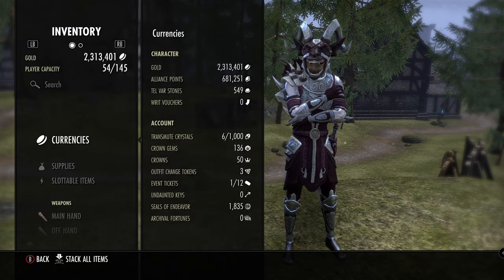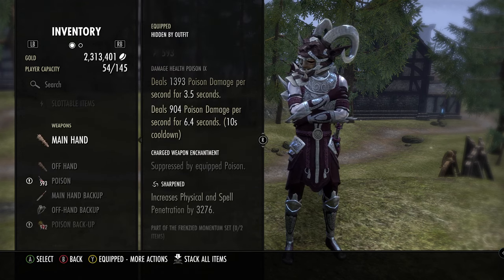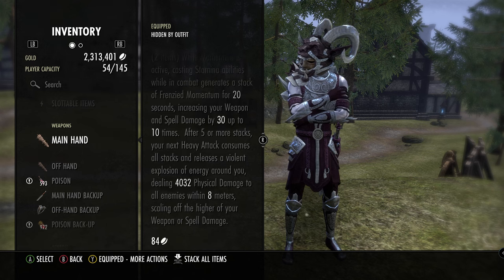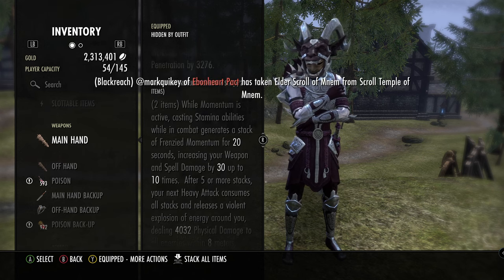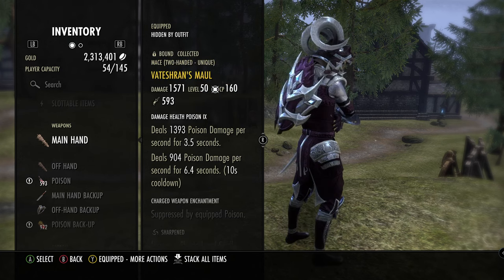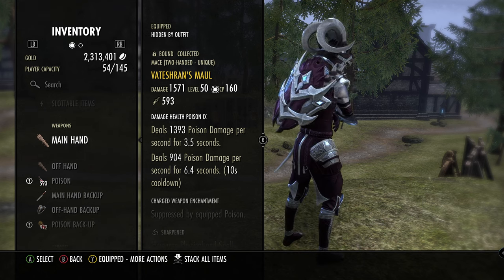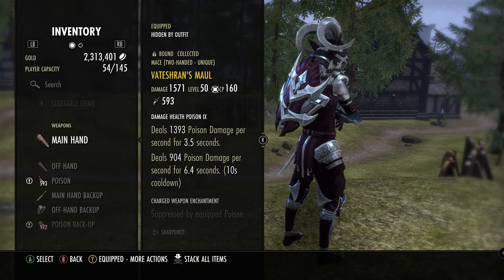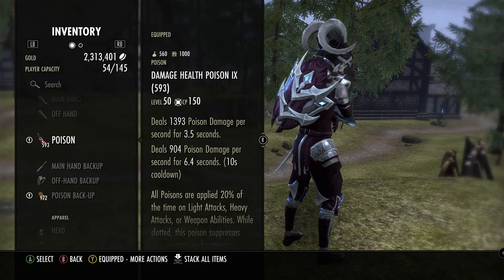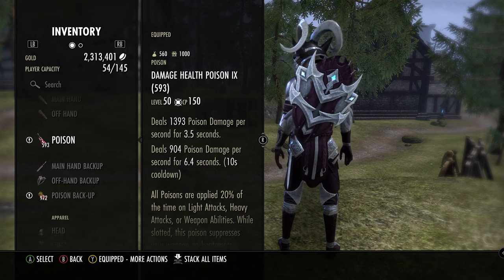Moving into the actual build and gear: we are running Vate's Maul. This is going to give us a lot of extra damage and burst potential. If you don't want to run a DoT build you need to burst people down quickly. Lighting this up with Blast Bones, a heavy attack into an execute or Dizzy Swing is nasty. Double DoT poisons add extra pressure — necro may struggle to finish people off, so this adds a little execute bonus.